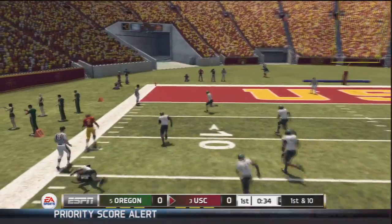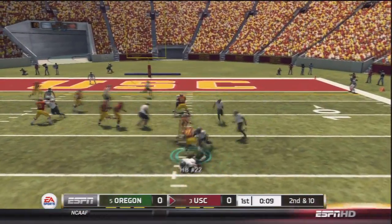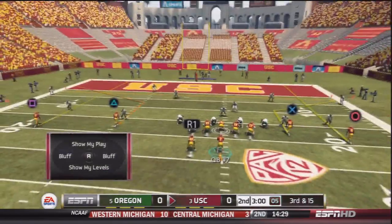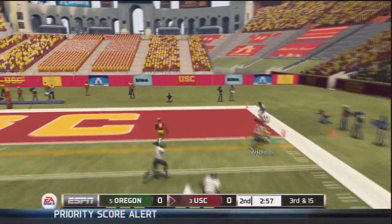The first thing I honestly noticed with this game — and I know this is going to sound really ridiculous — but the names underneath the players are so much better and easier to read this year. Last year they were all white and I didn't like the font; they were sometimes hard to read. But this year they're much better. That sounds ridiculous, I know, but that was just the first thing I honestly noticed.